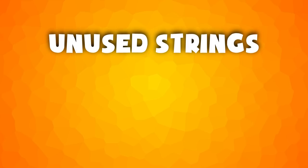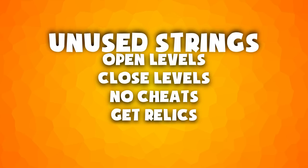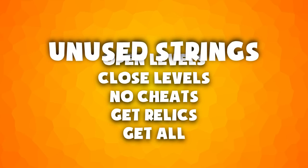Some unused strings of text exist in the final game, saying: open levels, closed levels, no cheats, get relics and get all. These were very likely used for debugging purposes.